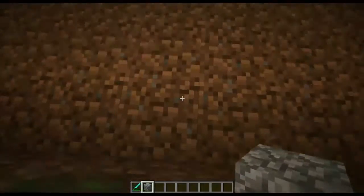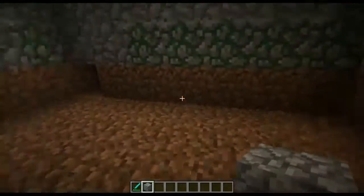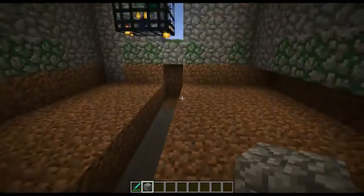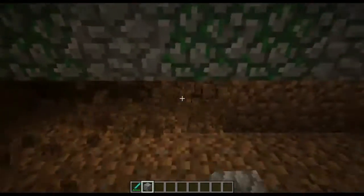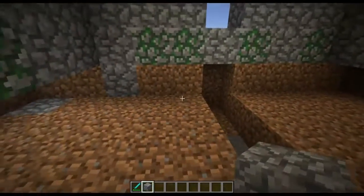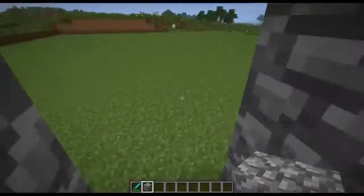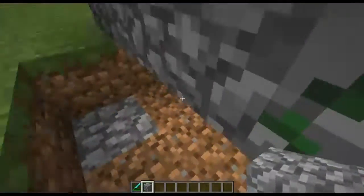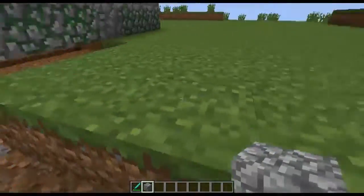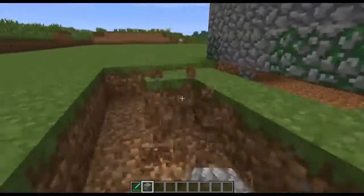I need to dig out a channel down the center and also underneath these side walls which are running parallel to this channel. They're going to need to be dug back quite far — there are three inside, four there — and they need to be eight in total. That needs to be on both sides, the full width of the dungeon.